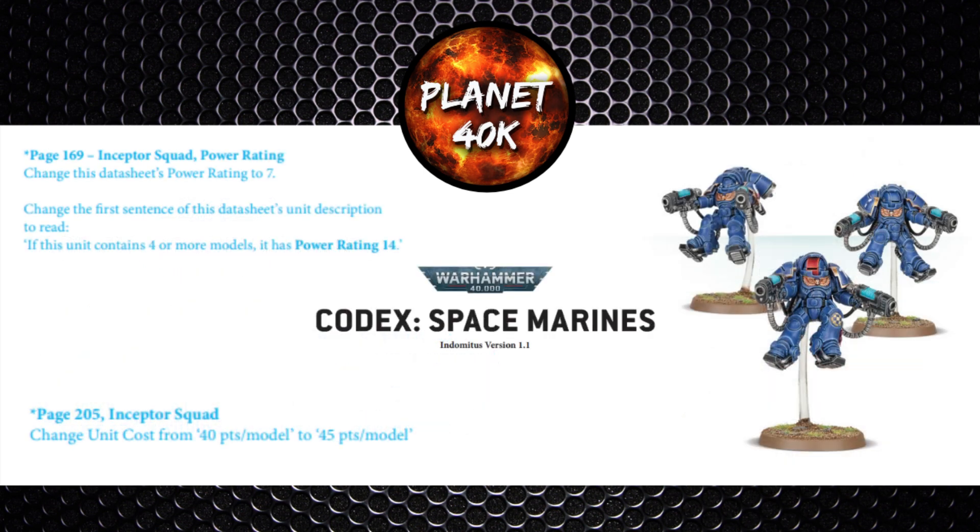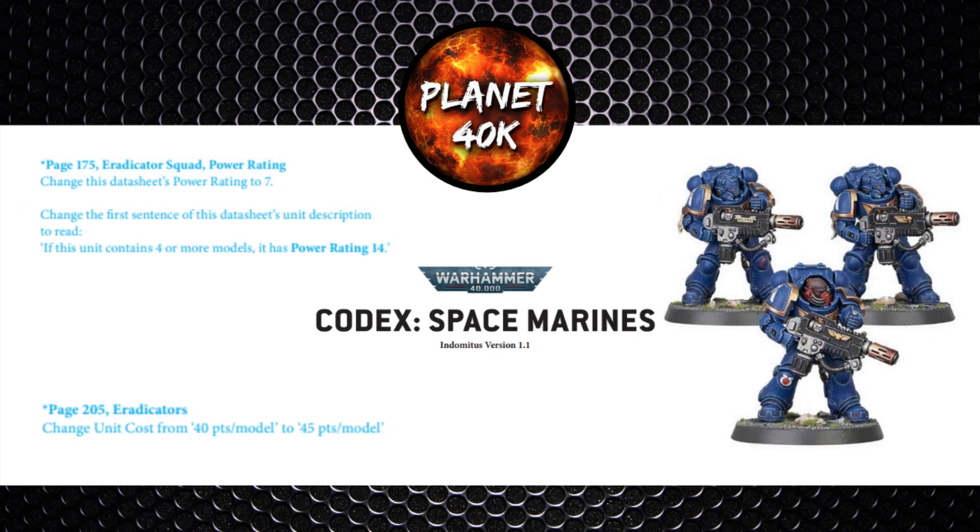Inceptors have seen a change to their points and power level. They were previously 40 points a model and are now 45 points a model — a slight increase per model. Their power level has gone from 6 to 7, and if you take 4 or more it's going to be a power level of 14, not 12. The Eradicators took a similar points increase going from 40 to 45 per model, and their power level from 6 to 7 — and again with 4 models or more it's going to be a power level of 14.